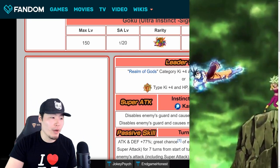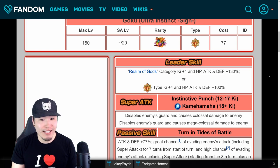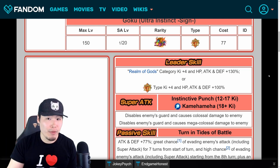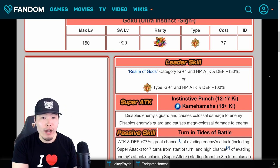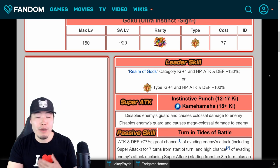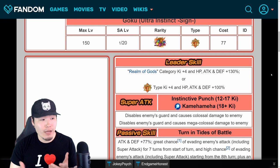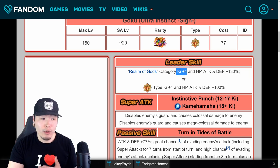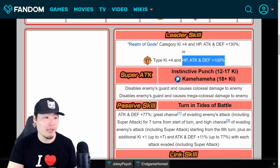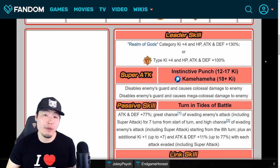Starting with his leader skill: Realm of Gods category, Ki+4, HP, attack, and defense plus 130%. This does lead us to believe he's going to be a non-Dokkan Fest Legendary Summon banner unit, as opposed to a Dokkan Festival exclusive. It's a little unfortunate — if he was a Dokkan Fest exclusive, he would have had a better leader skill like 150% to 170%, and most likely led a new category. Instead we have Realm of Gods 130%, Ki+4. And Super SDR types Ki+4, HP, attack, and defense plus 100%.